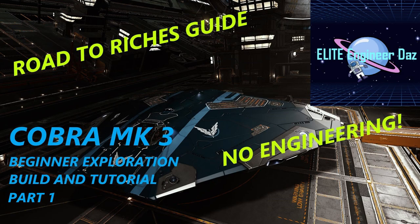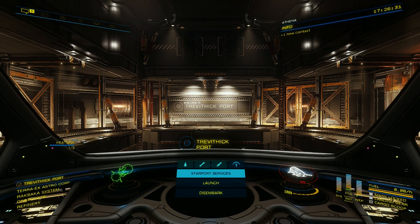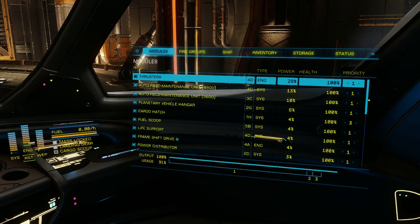If you haven't already, I would suggest that you check out parts 1 and 2 of this beginner exploration series with my Cobra Mark 3 and Dolphin builds. Let's go through the essential materials.